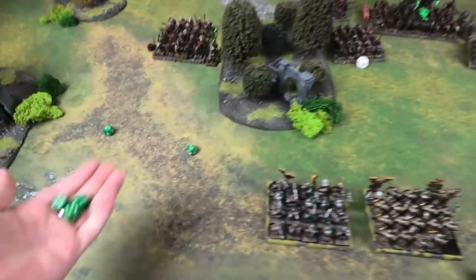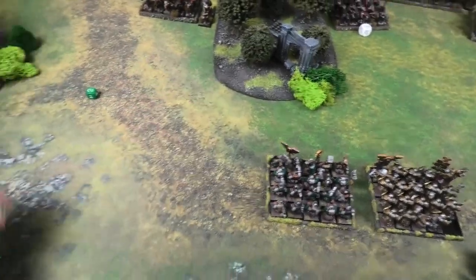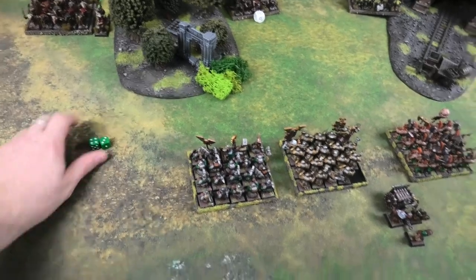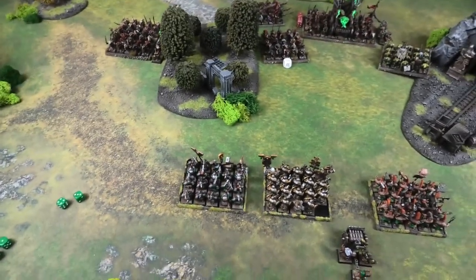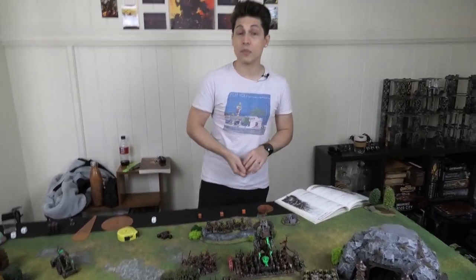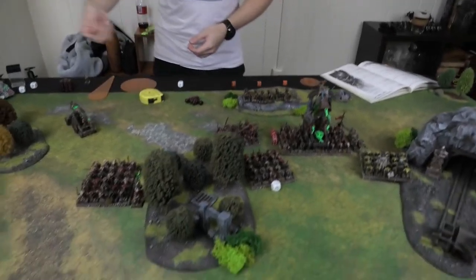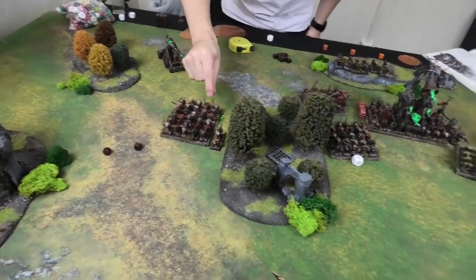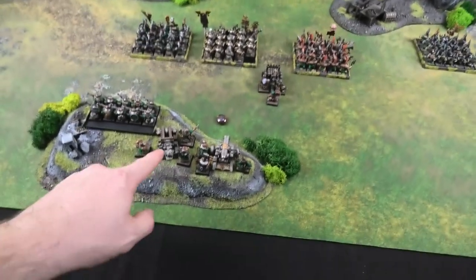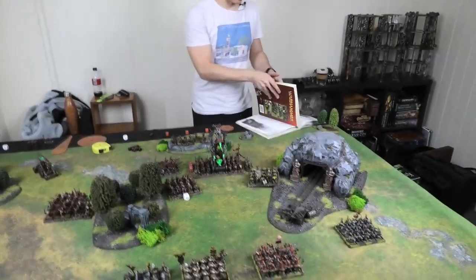The two partial hits on Clan Rats: no armor saves allowed from stone throwers under the template for direct hits, but partial hits get a 6-up save. One is saved, one Clan Rat dies. Not the best result but the Stone Thrower drew first blood on its channel debut.